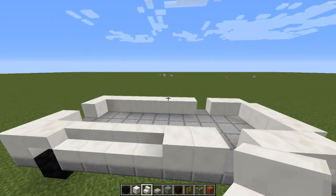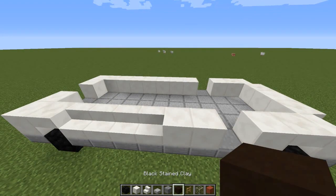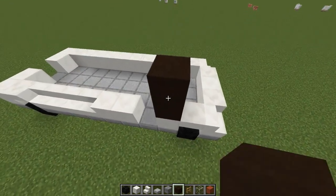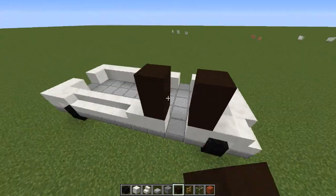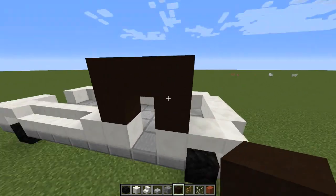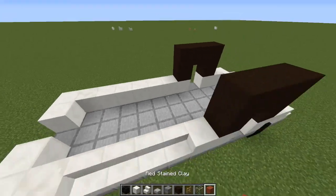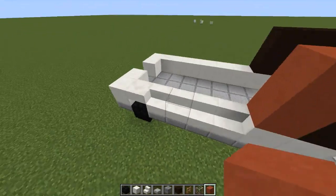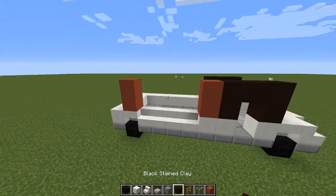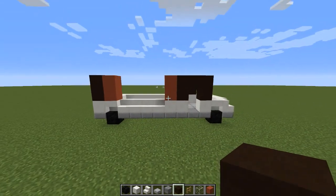Now we're going to grab some red stained clay and some black stained clay. Put some black stained clay right here around the door like so, and then one in the middle to connect it so we have a door frame-looking thing. Same thing on the other side. Next to it put down two red, skip these four, and put two more red right there, and then some black right here in the corner — just like that.